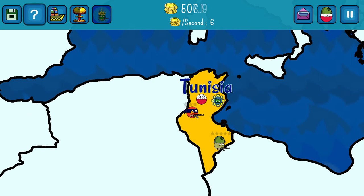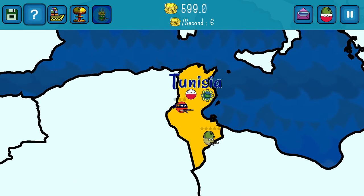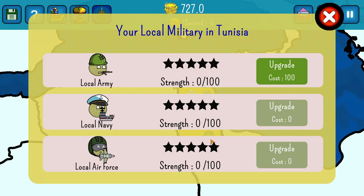Now if we look at our rebels, there are no enemy rebels at that place because I need money. But every once in a while, these rebels are gonna make strength points and will try to overthrow your country. How you can prevent it is by strengthening your local military in that territory — usually one star is enough.